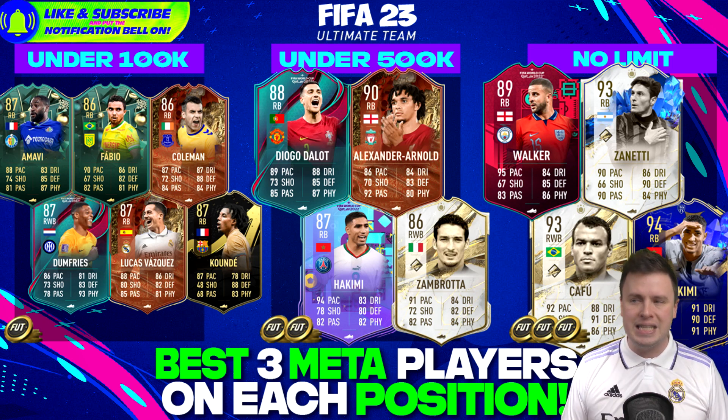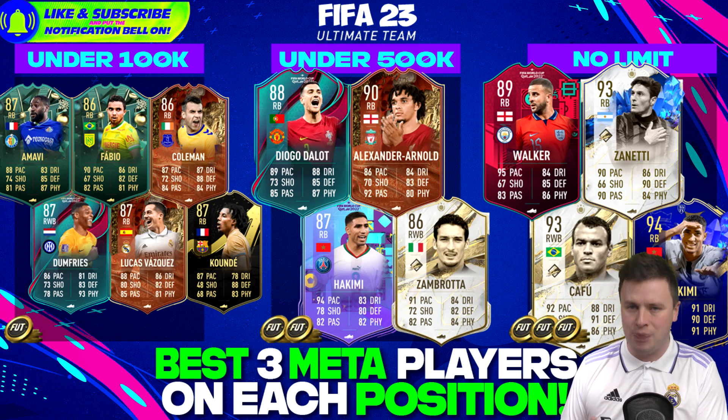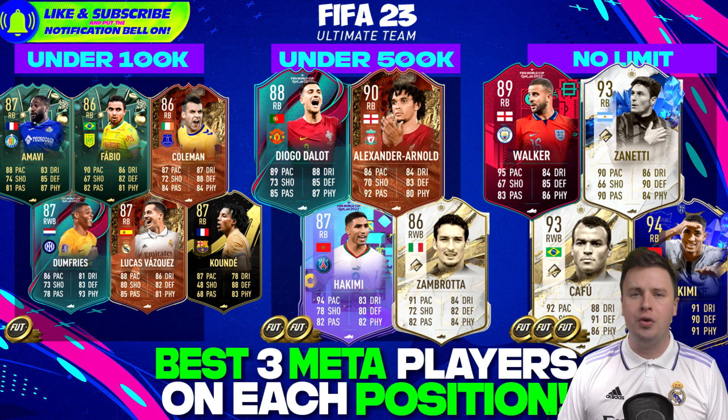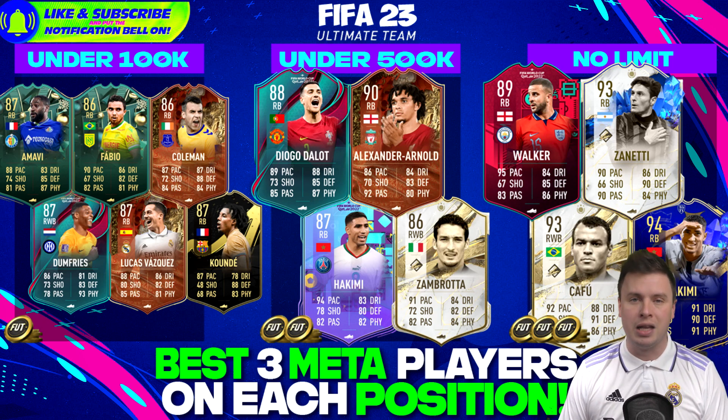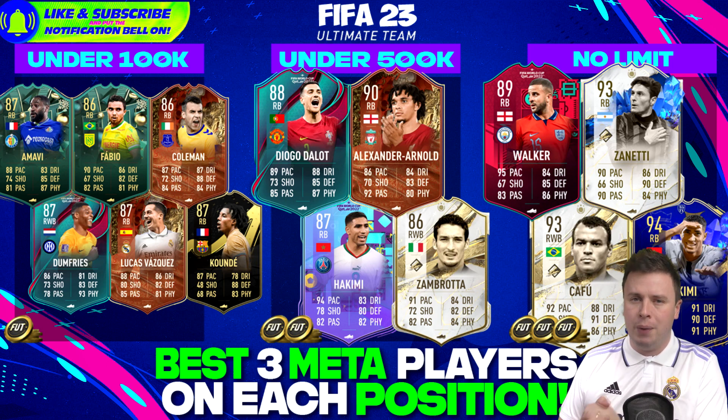Dumfries is the best in the Serie A. Joao Cancelo will beat it in La Liga as well, but I say use Cancelo as a center back - he's better there. Seamus Coleman is the best cheap right back in the Premier League. If you don't have the coins, Kyle Walker is cheaper but also amazing. Upgrading further, go for Trent Alexander-Arnold in the EPL. Hakimi is a dreamy card in the PSG team, and Zambrada - his first card is actually maybe his best card.